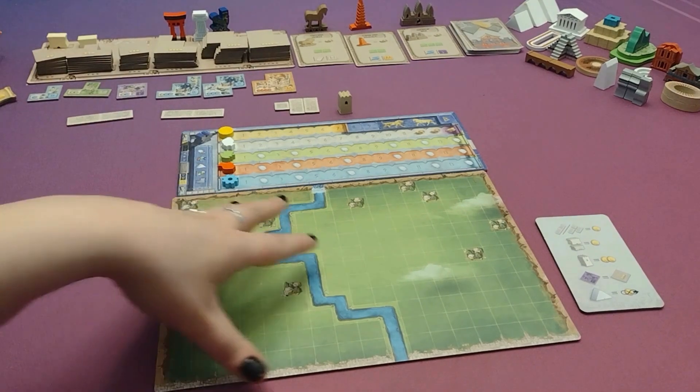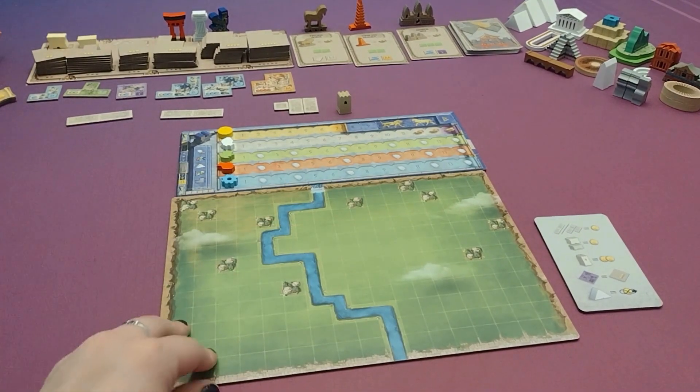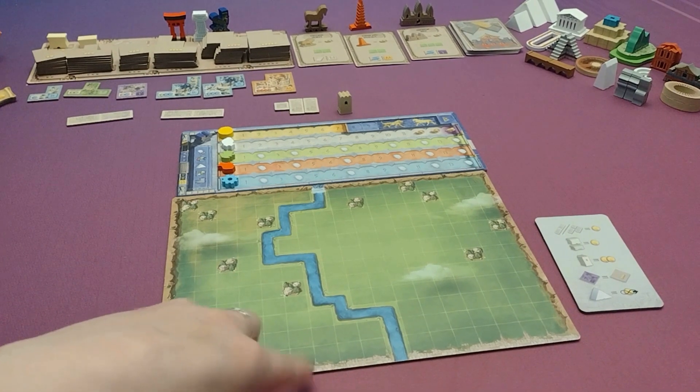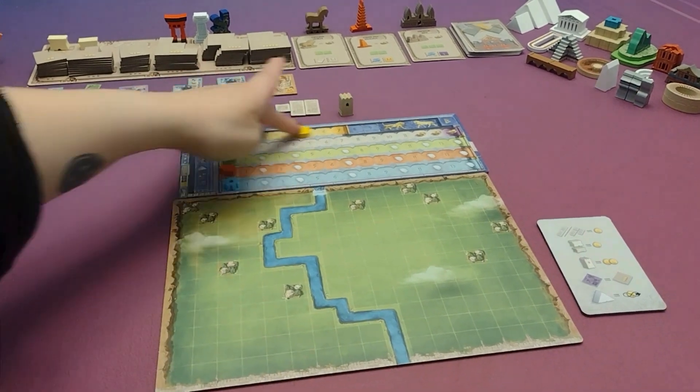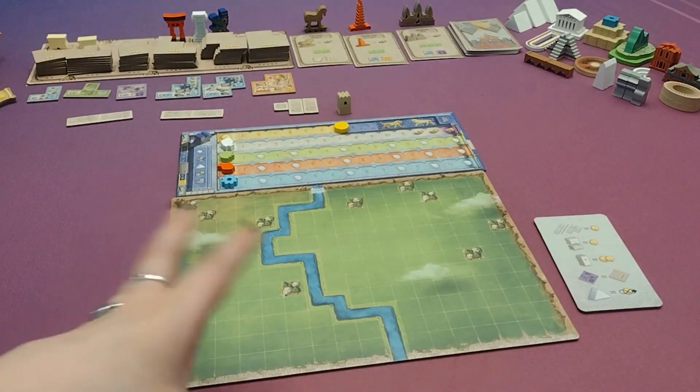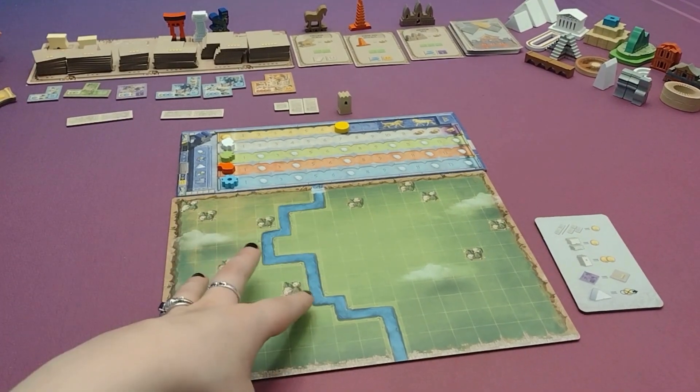In this game, players are trying to buy various types of buildings and other tiles to put on their board and try to earn the most points. At the beginning of every round, players will get $7, which they can spend on any of the things that are available, and the round for them will end whenever they run out of money.